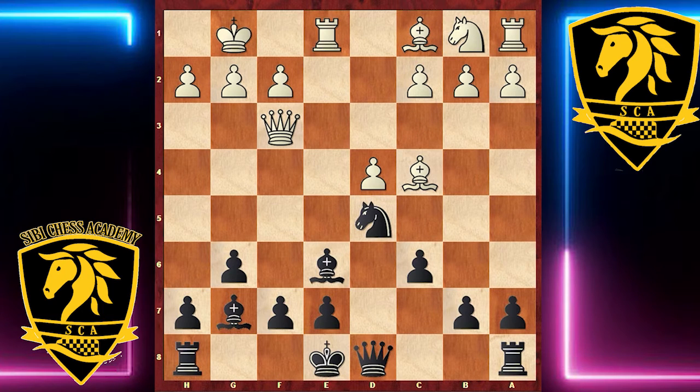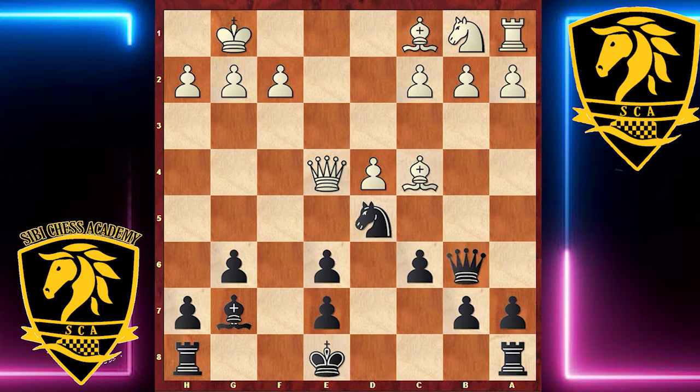White doesn't like the thought that Black might be equalizing so easily, so he goes in for Rook×e6, which is imaginative but I don't think it's especially sound. It's certainly not going to shake the ramparts of the international master's fortress. Black takes, and now if White trains his sights on the e6 pawn with a move like Queen e4, Black plays Queen b6. White simply can't get away with this when he's got all his queenside pieces undeveloped.